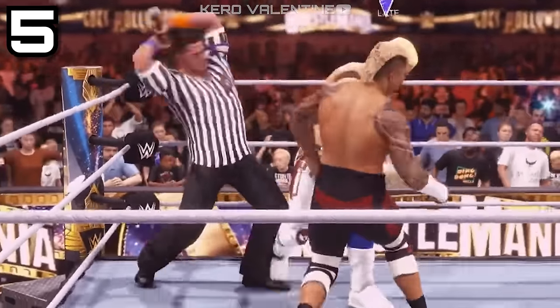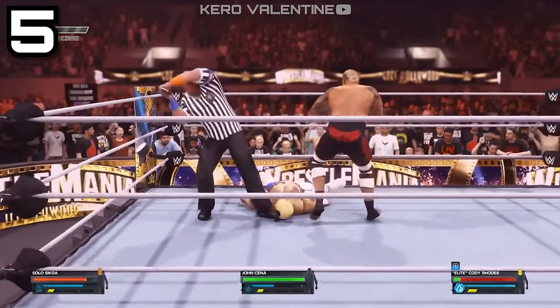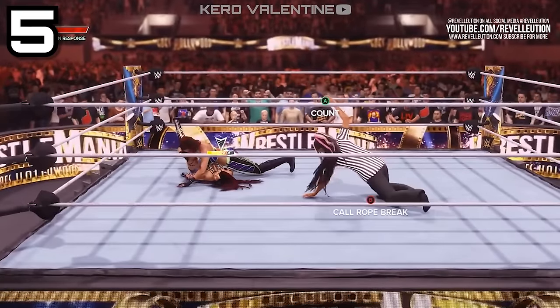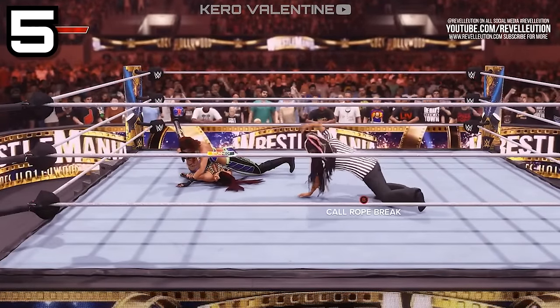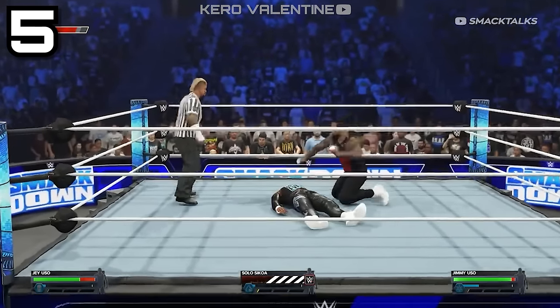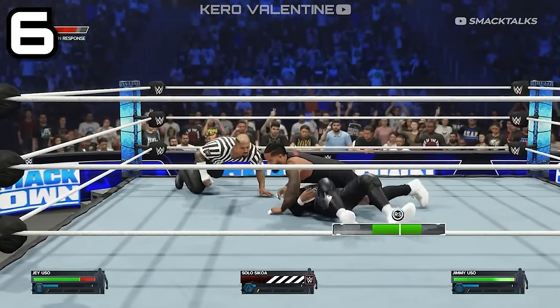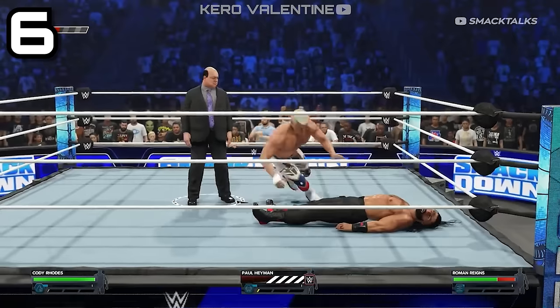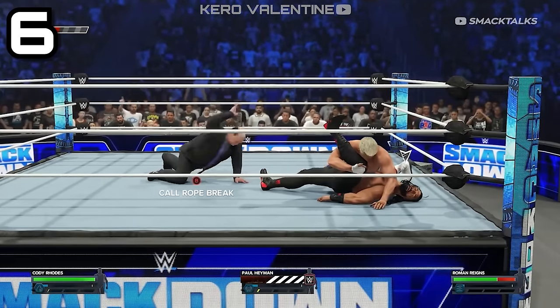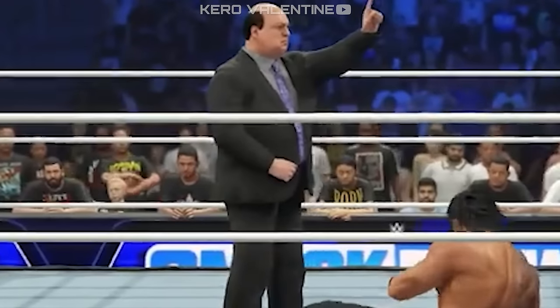If you look at wrestlers who get this automatic attire, you'll see they keep their armbands and elbow pads — anything they wear on their arms stays even with an automatic referee attire, which is an interesting detail. And if these two options don't suit you, you can even choose for the Special Guest Referee to use their ring or manager attire.